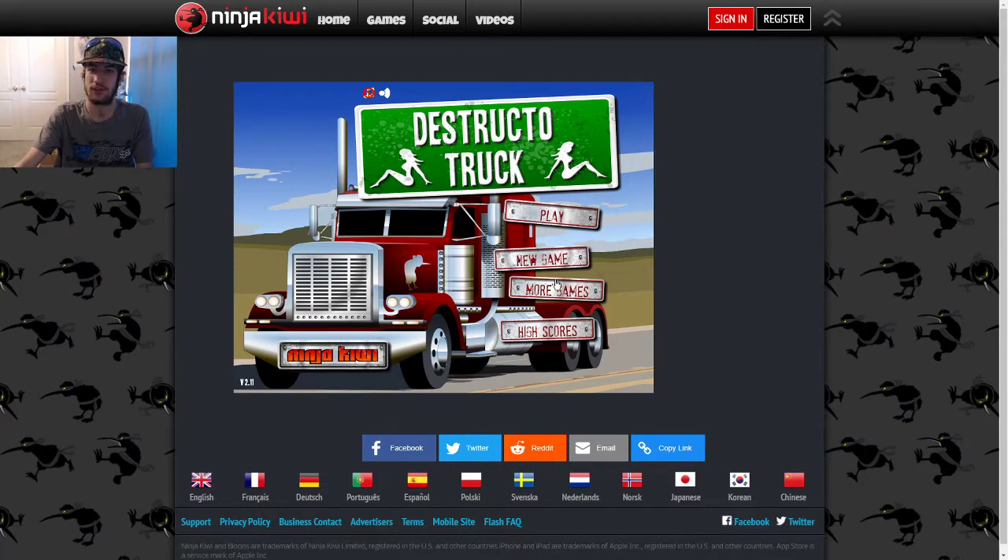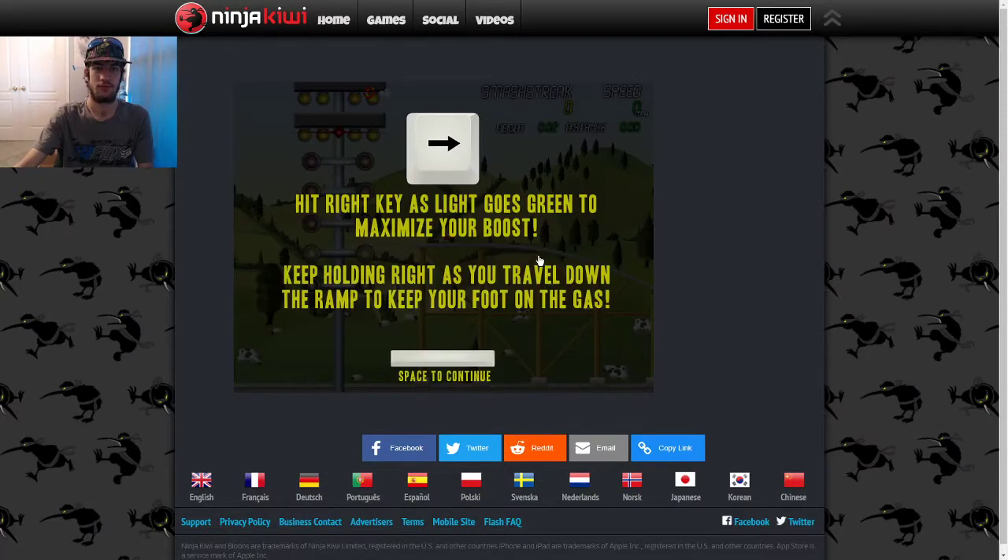Alright, let's do this. What's the high scores? I want to see who has the high score. I can't do it — oh, how rude! Well, let's do a new game then. This game is pretty easy to play since it says right here: hit right key as light goes green to maximize your boost.